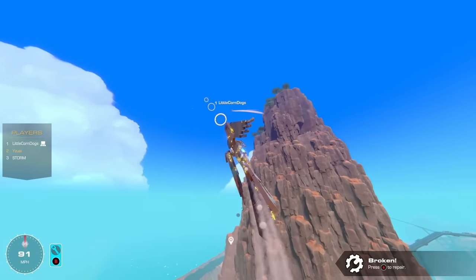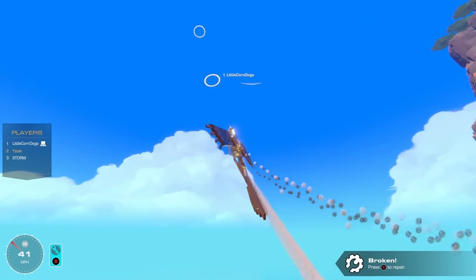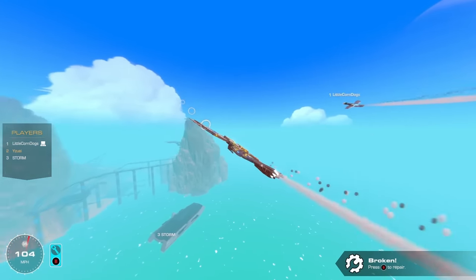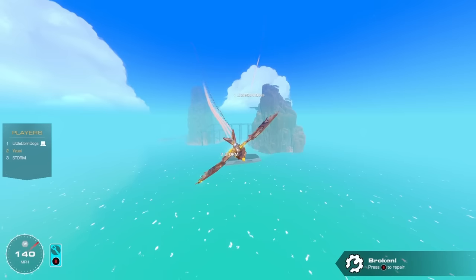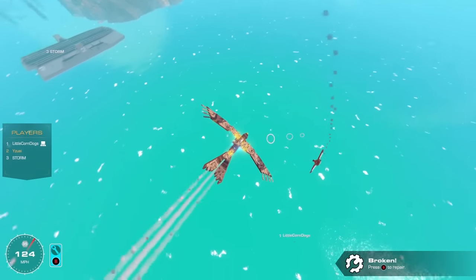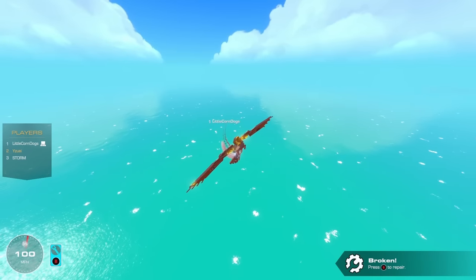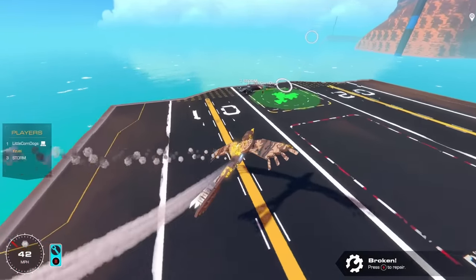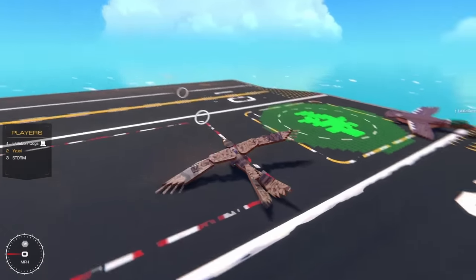Yuzi gets meleed by the duck — Storm is amused. More shots are fired, pieces fall off Yuzi's craft. Yuzi loses altitude — then somehow shoots his own seat, taking himself out. The group debates whether Yuzi gets the point since he sabotaged himself and accidentally took Storm out too. They decide not to count it officially and redo the round. Everyone ready — three, two, one, go!